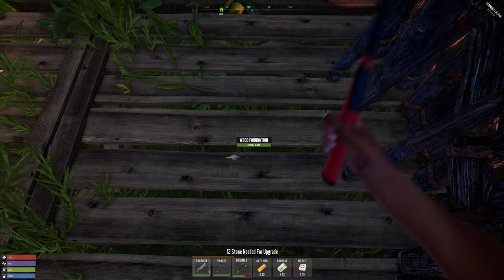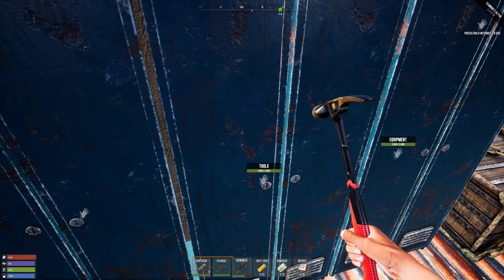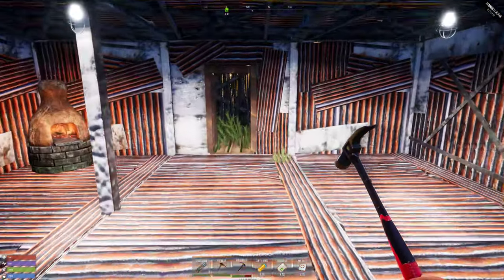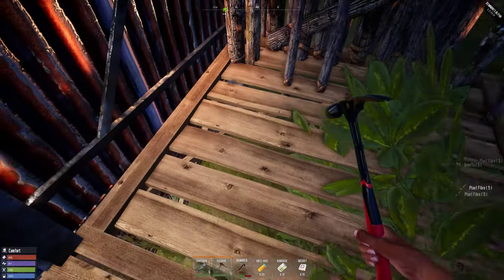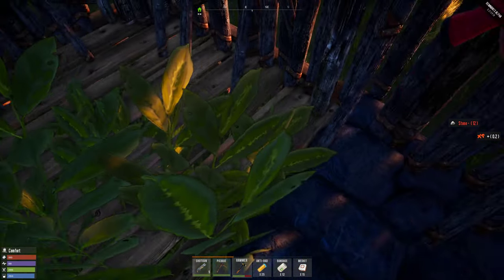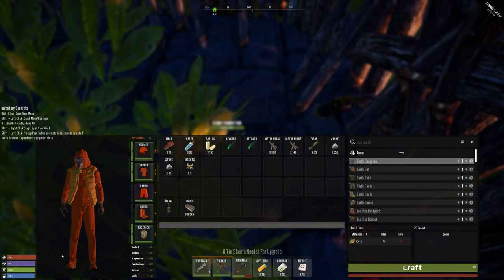Okay, I need stone. Where the hell is the stone? It's actually in here. Let's go and do some stone — get it off this bush. I'm gonna upgrade all of my foundations.